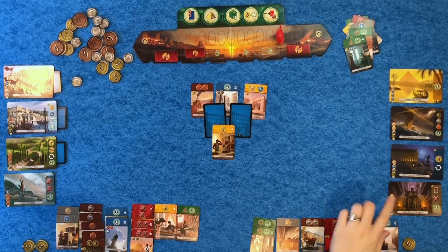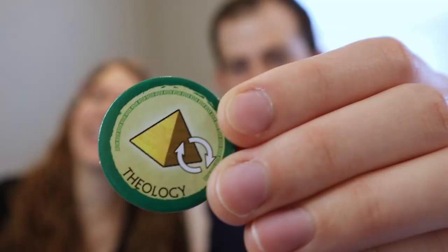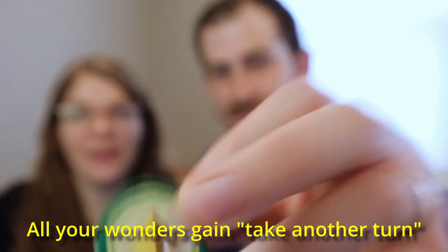Because I made that science match, I get to pick one of these five progress tokens. I want one that says I win the game but that doesn't exist. My next best bet — I really like Theology because a lot of my wonders don't require a second turn. My concern is I won't be building many wonders. Even if you build the fourth you still have opportunities to build three more. I'm going to take Theology. I think the science match is the turning point of the game — Theology is so powerful.